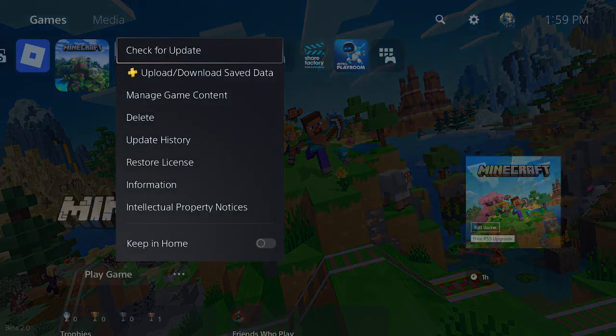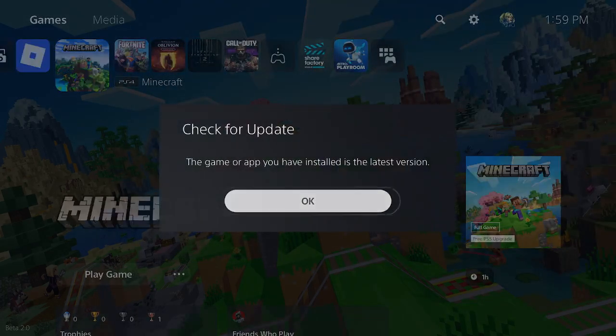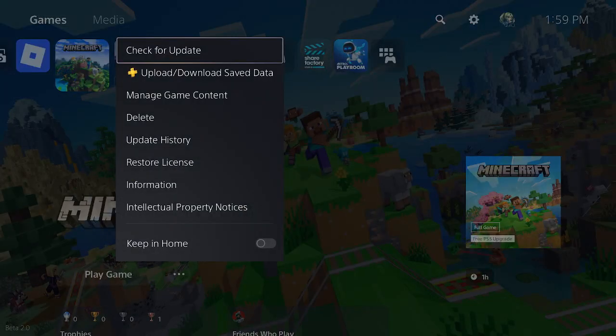The first thing you want to do is press the Options button and select 'Check for Update', and make sure there's an update available for the game. If there isn't and you're still getting this error, move on to the next step.